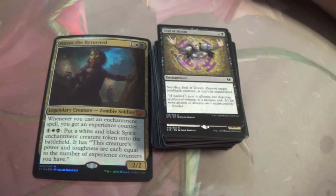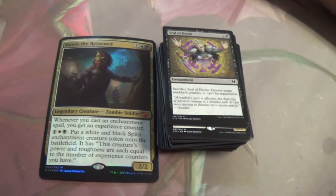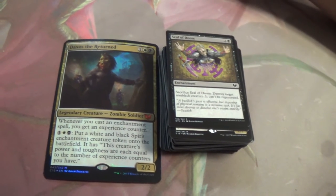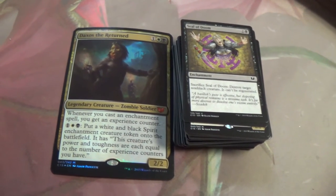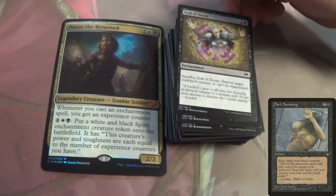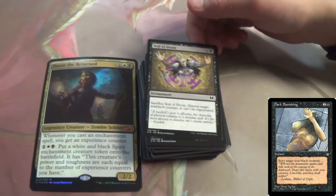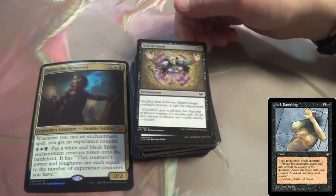That whole Seal cycle — take a card that's already been printed and turn it into an enchantment, that's basically what that whole cycle did. This is just Doom Blade but bigger and can't be regenerated.